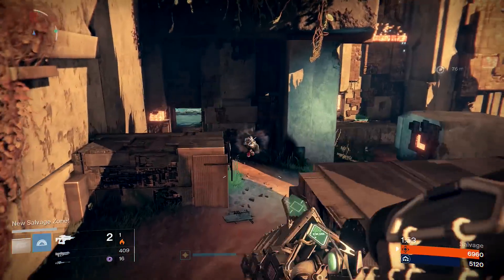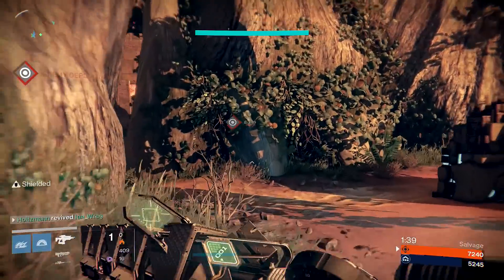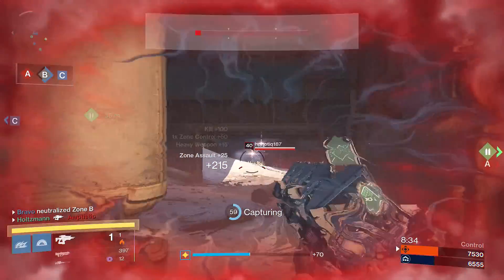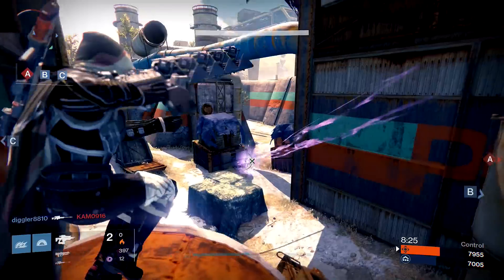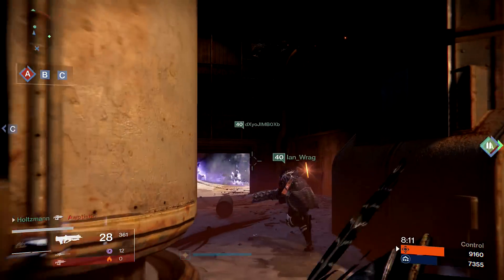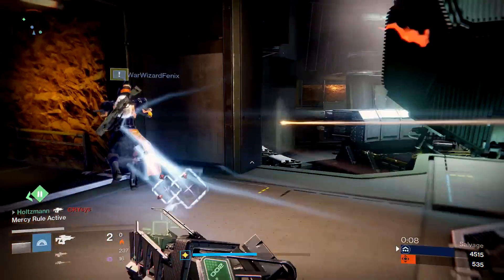But is this gun worth using over other heavy weapon alternatives in PvP? Simply put, no. I would much rather have Thunderlord or Truth as my exotic. Even the arc exotic sword would be a better alternative — the killing potential on those weapons is so much higher. I know I will get four kills with Truth, and I will slaughter people with Thunderlord in the right circumstances. Even the Bolt Caster lets me block shots and soak up heavy ammo. So why use Sleeper in PvP? Because it's hilarious and fun. If you're being serious and want to win that heavy round in Trials, keep using your rocket launcher or machine gun.